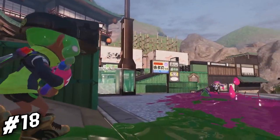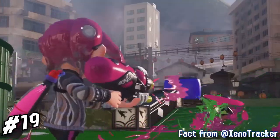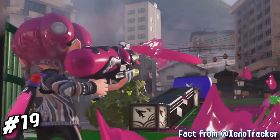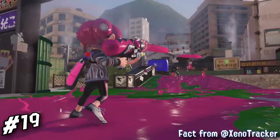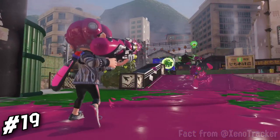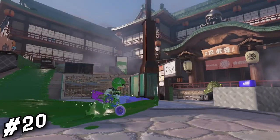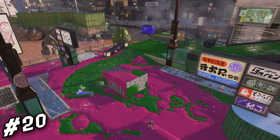10 Attack Spireshot is confirmed to have Splat Bomb; its special is still unknown. The new Spireshot Nova is being shown off, and when you slow down the footage, it seems like the weapon fires in bursts of 2, which may work similarly to Nozzlenose weapons, or it's just a squelcher type. The new Big Swig Roller is being shown off here, and it looks like it can cover the entirety of a slope on Moray Towers.